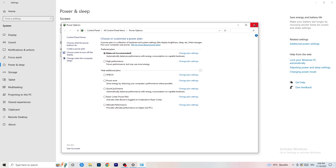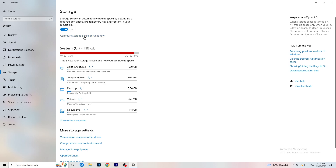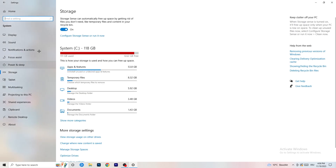Once finished, go to Storage and click Configure Storage Sense or Run It Now. Turn on Storage Sense, set it to run every week, enable delete temporary files that apps aren't using, and set delete files in the Downloads folder to files not opened for more than 60 days. Then click Clean Now — this will take some time but it will help.